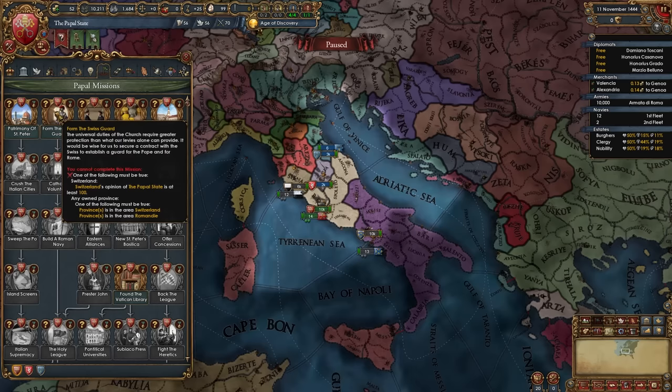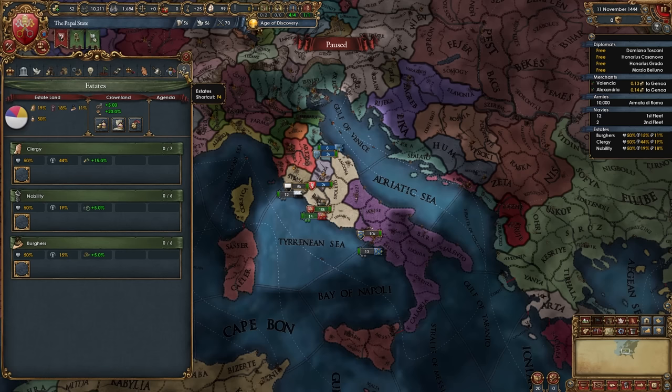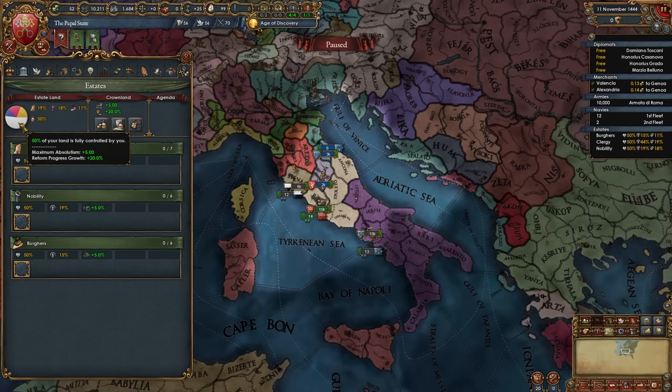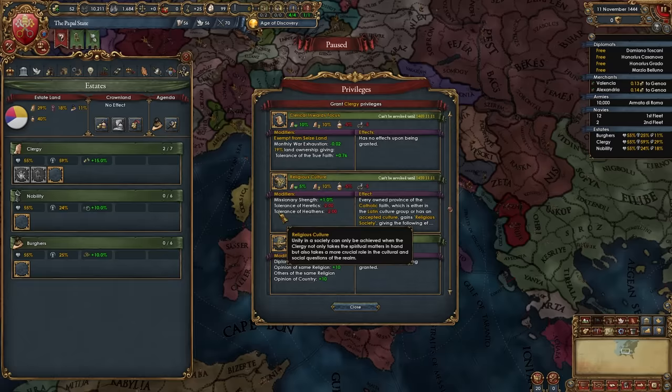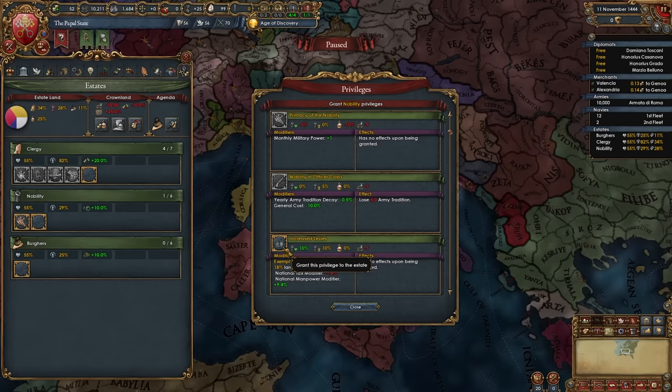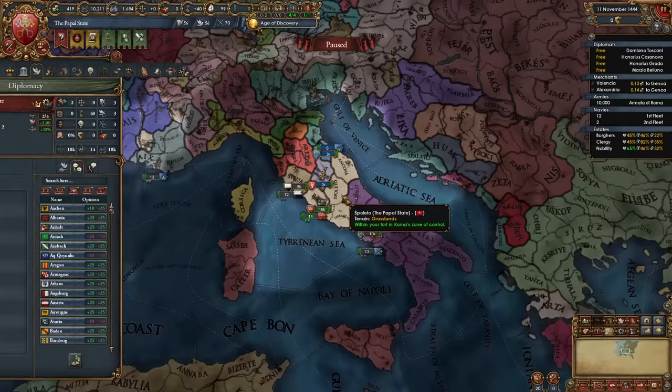As the Pope, start by completing missions requiring good relations with Switzerland, Lithuania, and allying three Catholic nations — we'll do all three but there's no rush. First, go into estates. You'll notice we uniquely start with 50% crown land. Summon the diet and choose the best agenda. Give the clergy religious state, clerical advisory council, religious culture, and religious diplomats. Give the nobility primacy of nobility, increased levies, and aristocratic councillors. Give the burghers land of commerce, patronage of the arts, commercial advisory board, and indebted to the burghers.